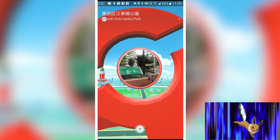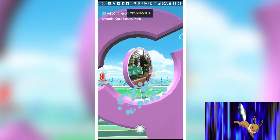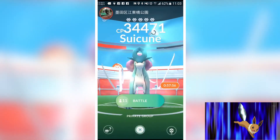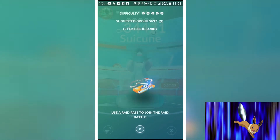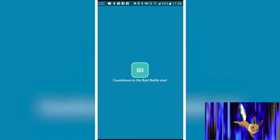The Pokemon which can use Iron Tail are Nidoking, Dewgong, Dratini, Mewtwo Armored, Steelix — which has a higher DPS compared to the others at around 16.4 — Lairon, Aggron, Shieldon, Bastiodon, Arceus Steel, all of which have a higher DPS of 16.4, and many more.